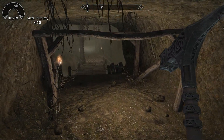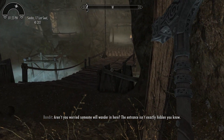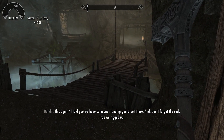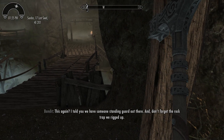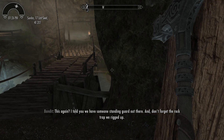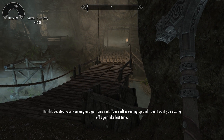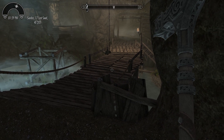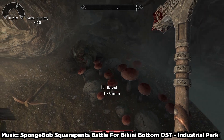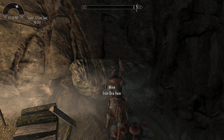Further ahead, you can hear a conversation between two bandits. After dispatching them, you can find a pickaxe next to an iron ore vein, which indirectly teaches a new player about harvesting raw materials.